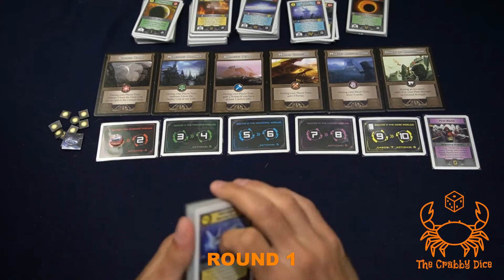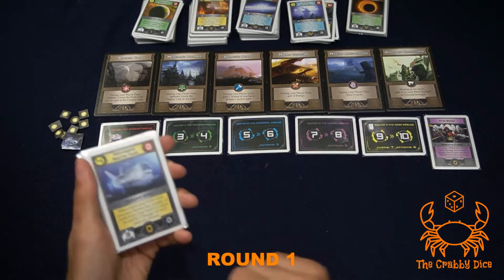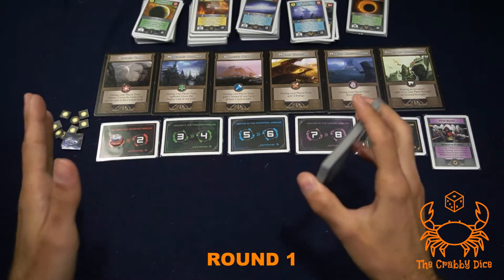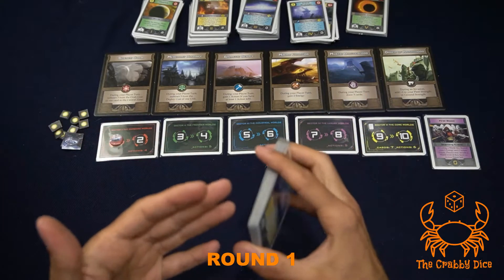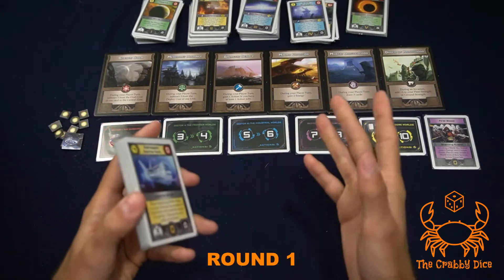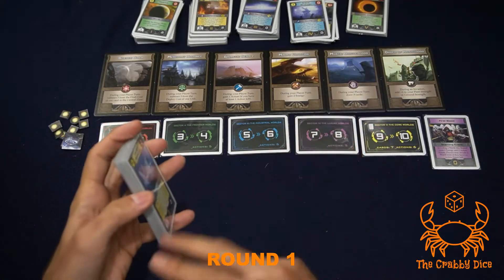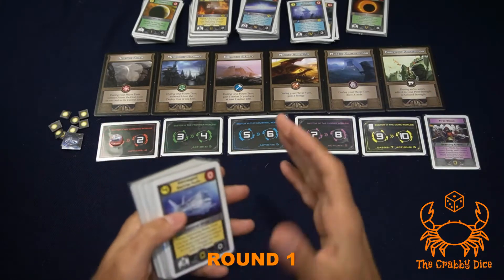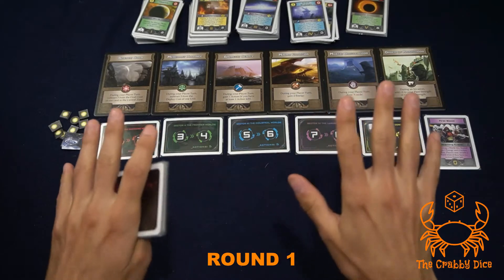Before we even start at round one, we're going to have a pre-game draft of the zero cards. This is a variant I'd suggest always playing with - it makes your deck a bit more unique and gives you stronger cards, because those grunts and star fighters you get at the start kind of suck. You remove one of each, toss them into the game box, and replace them with a couple of these cards.